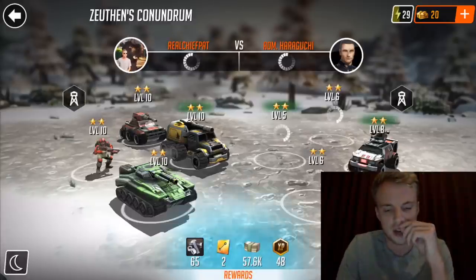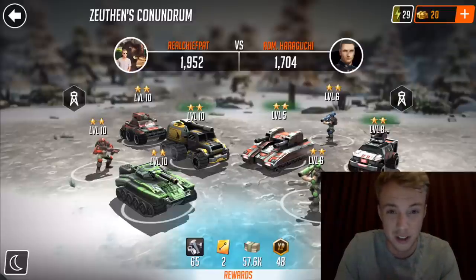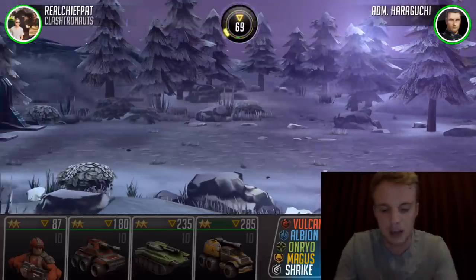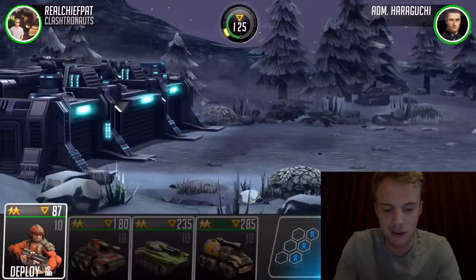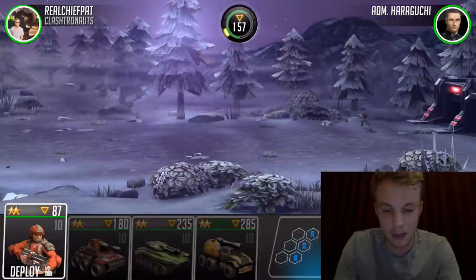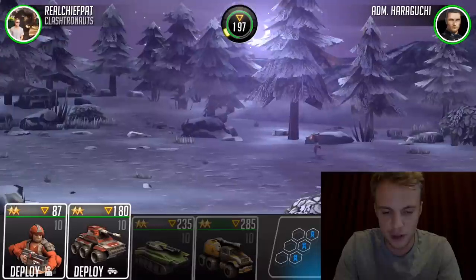Let's try one of the harder battles and I'll try to grind it out. You can see there are one-star, two-star, and three-star units — I think they go up to five stars from what I saw in the shop. My units are level 10 and his are level five and six, so it should be okay. What I like doing at the very beginning is letting the energy build up. The 285-cost unit I have does this crazy artillery shot, and I added a bonus to make it do extra range, so it shoots from really far away.